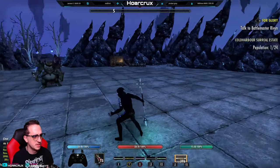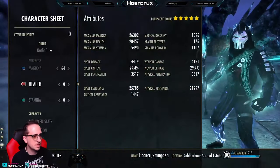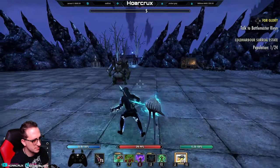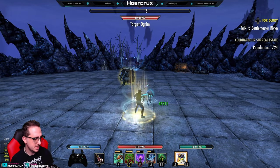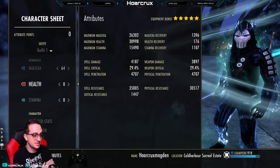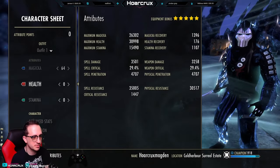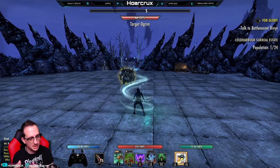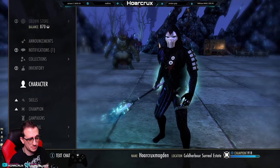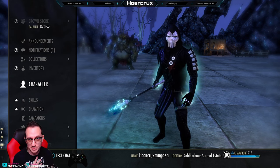Nothing too impressive — gotta buff everything up to give you guys a baseline of what we're working with. Here are our resistances: 25k physical, 22k spell resistance unbuffed. Health gets up to around 31k — I tried to get it lower but there's just no way. Our spell resistances through the roof are 35k and physical resistance 30k respectively, with a decent amount of fire resistance. Since our resistances are so high it kind of helps offset the crit damage we're lacking. I run Rallying Cry — I think most Magdens nowadays are running Rallying Cry.